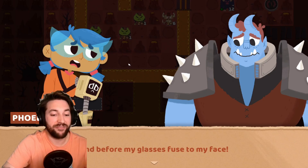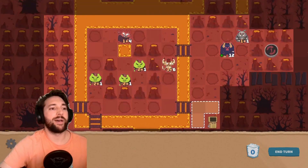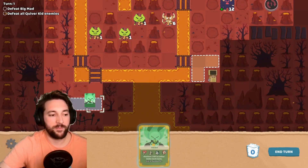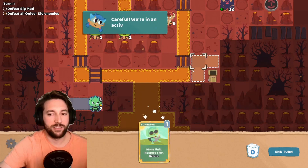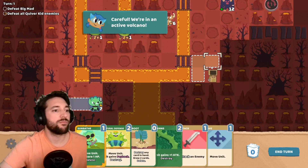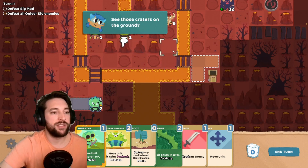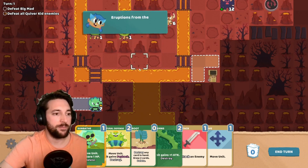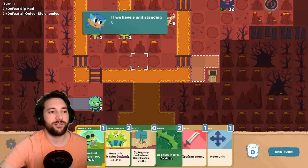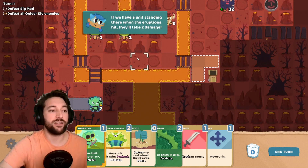To win this battle, defeat Big Mad. If I can open this up I get a second spawn point. We're in an active volcano - see those craters on the ground? Eruptions from the volcano appear to land there, and if we have a unit standing there when the eruptions hit, they'll take two damage.